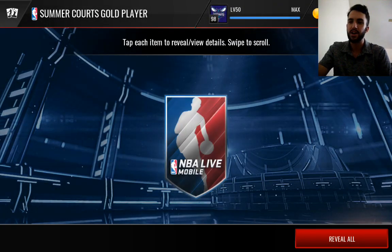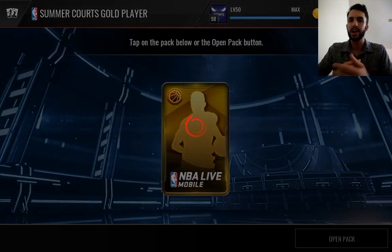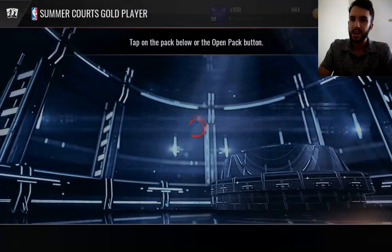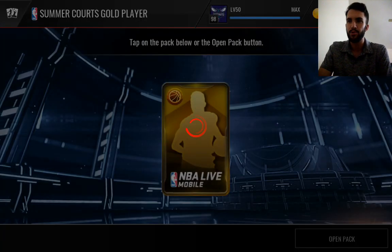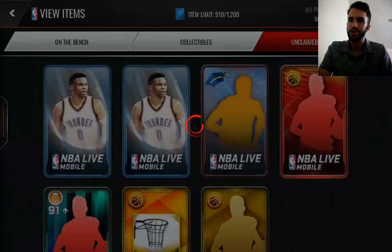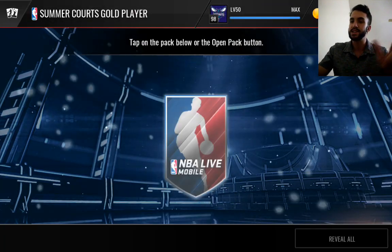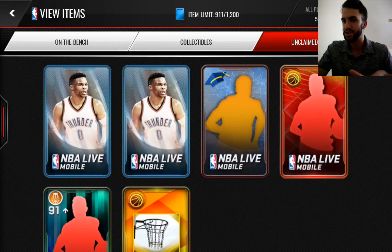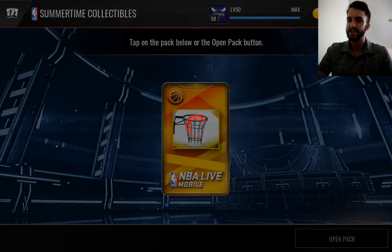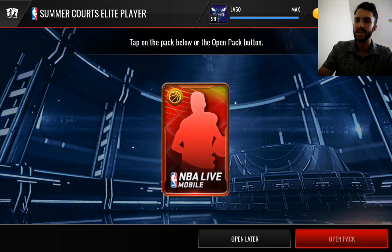If we have enough, we'll probably end up tossing some of these guys into sets. So we should have some more elite player packs toward the end. Just getting lots of golds — not even sure if it's possible to pull an elite out of these. Lonzo Ball also getting a triple-double in his most recent game, so like I said, a little bit up and down. Summertime Collectibles, nothing special in here, but we'll probably have enough to open a couple of sets after this.